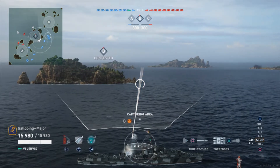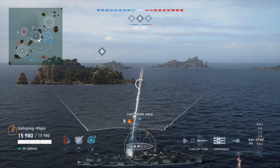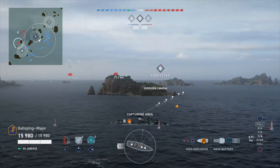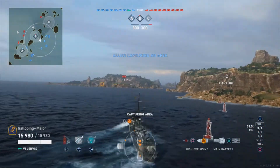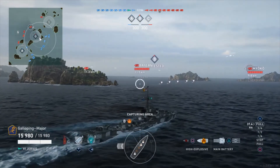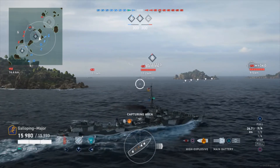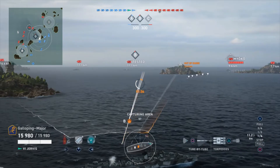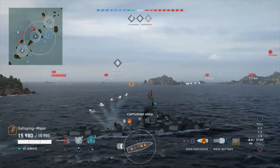I might do some chancy torpedoes down here just to see if I can catch them. I'm seeing most of the heavy units are off to the left, so if I can try and keep most of an island between me and them — they have got a battleship there and another cruiser there. Mas does have decent sonar so I don't want to push up too far, but if I were a Mas I'd be over here somewhere, so I'm just going to put some chancy torpedoes out just to see if I can almost get them to make a move.